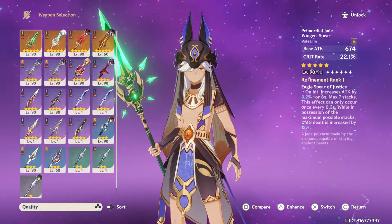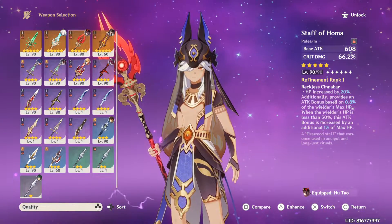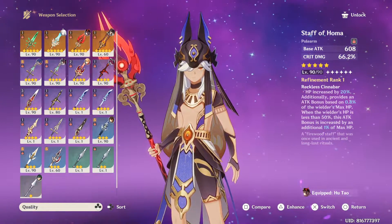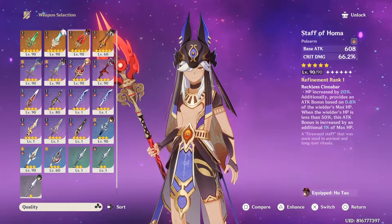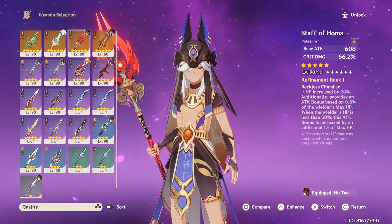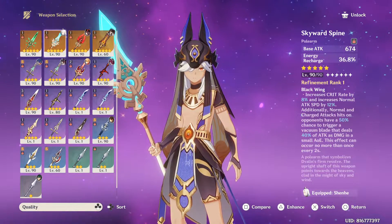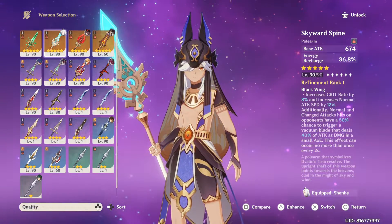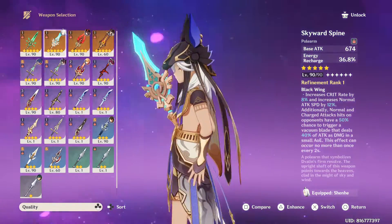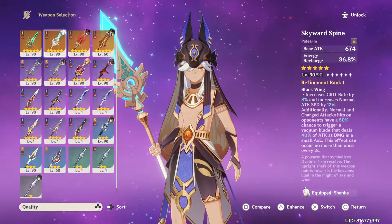I think number 3 would be Homa — just because of the crit damage. Although it's number 3 because you can't take advantage of the HP scaling, but you already get some bonus there with the HP. Number 4 would be Skyward, for the 5-star weapons. You get a lot of base attack and energy recharge — problem solved.